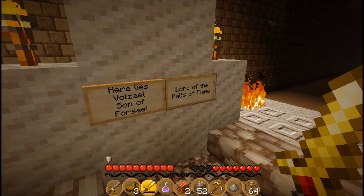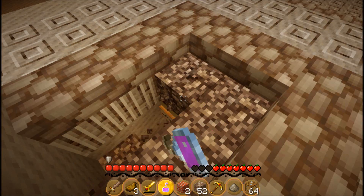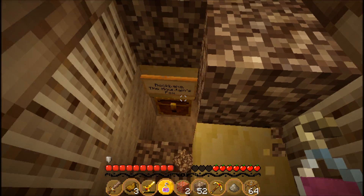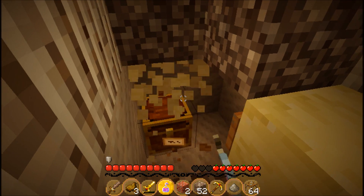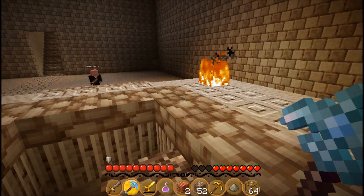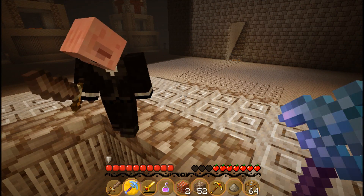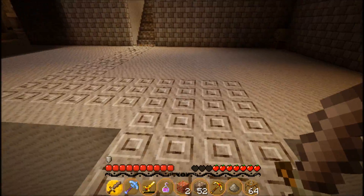Here lies Volzail, son of Forsail, lord of Halls of Flame. Let's just grab - oh! There is something underneath there. Rockbane, the mountain's foe - this is what the sign says. It is a super epically enchanted diamond pick that we should try real hard not to lose, because it's really good.